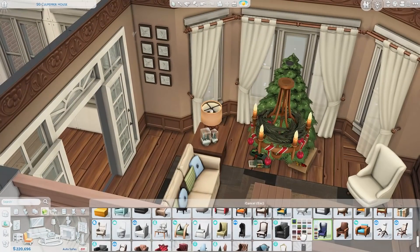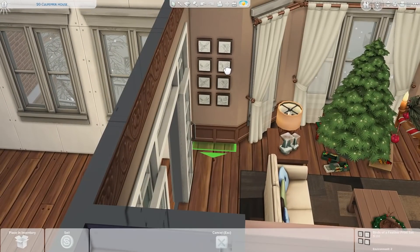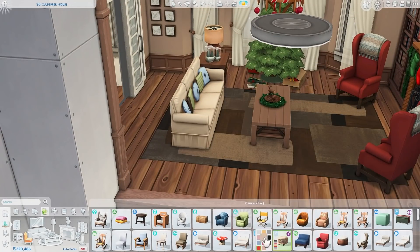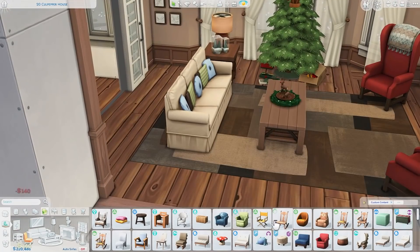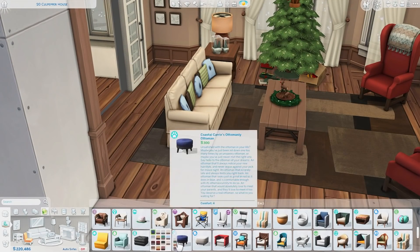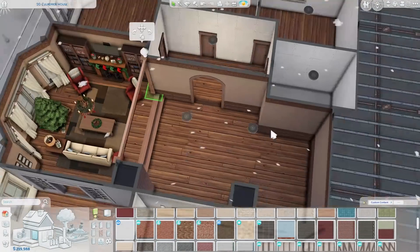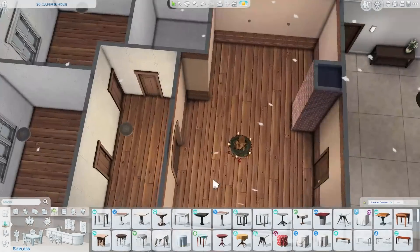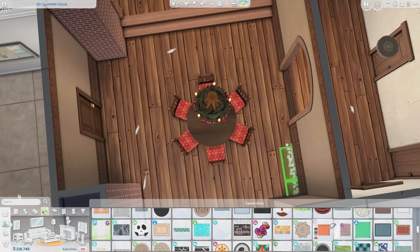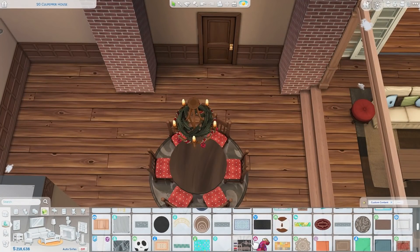I wish we had a closed version of that door, but through there there's another fireplace, a desk, a chess table, and some more bookcases. I feel like the family that lives here really enjoys reading — maybe the parents are professors. I also added some brick accents, which felt very Christmassy. There's one bathroom and three bedrooms: the parents' bedroom and two kids' rooms.